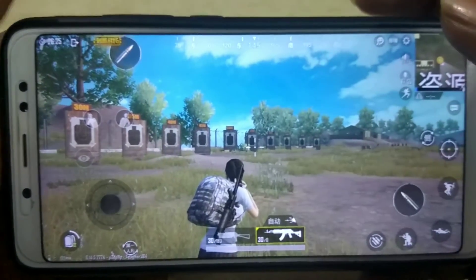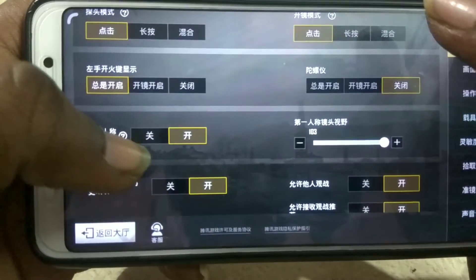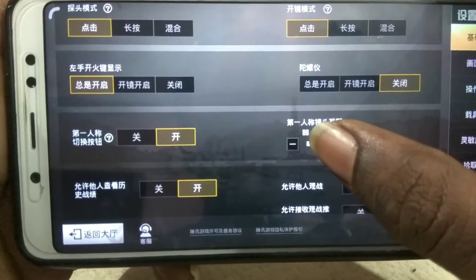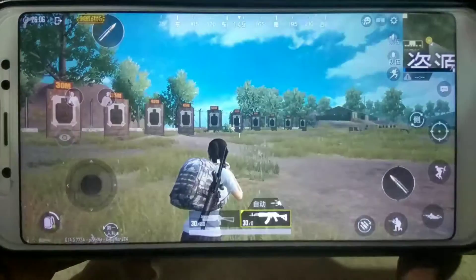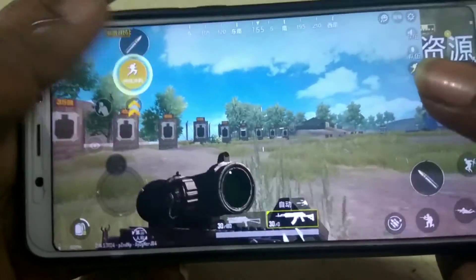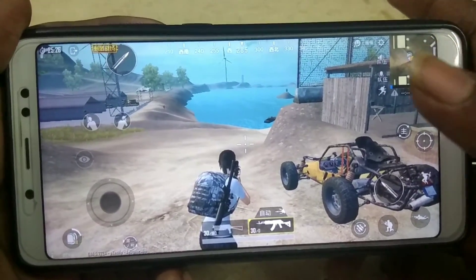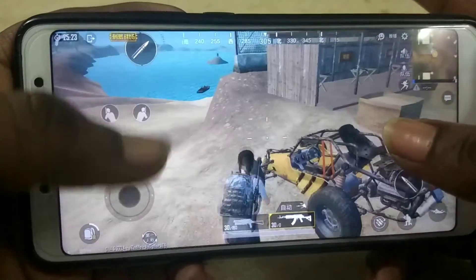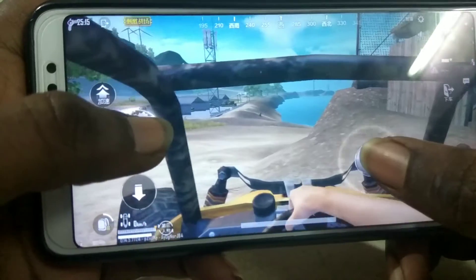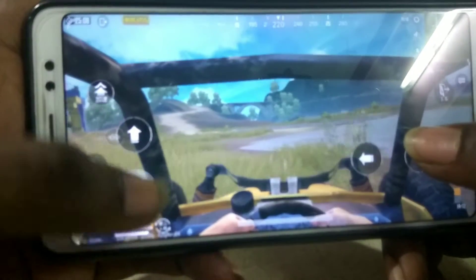If you want to enable it, you can go to the settings and click on the settings option. You will be able to enable it there. If you want to get a third person view, you will be able to select it. This is about the level of PUBG.